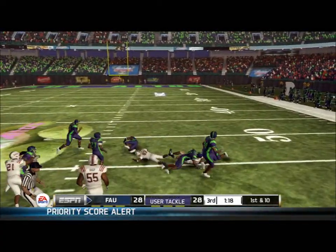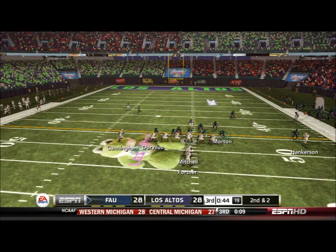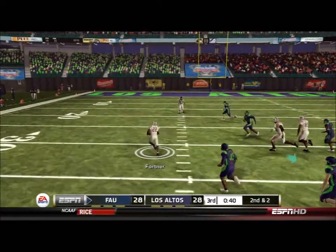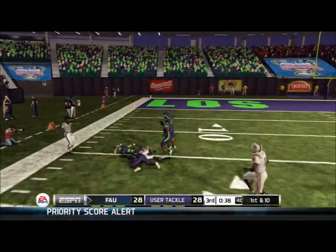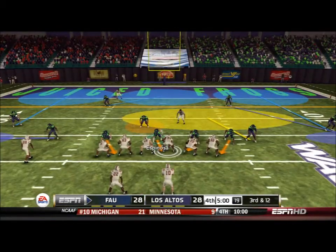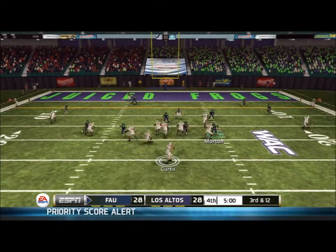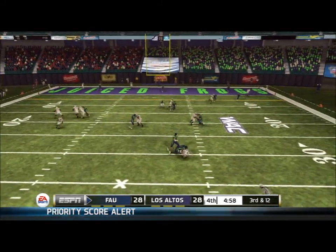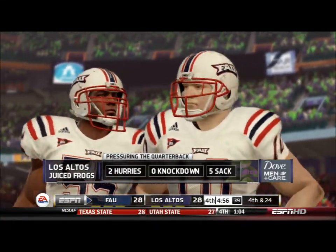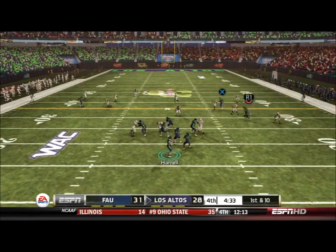Fortner gets another first down straight up the middle. They line up in the I formation on second and two, give it to Fortner, and he breaks it out wide for a huge gain — they're inside the red zone again. This really makes me want to not schedule FAU next year because these guys have a pretty bad rating but they are playing well. Luckily we stop them with a sack on third down and force a field goal. With four and a half minutes left we are down by three.